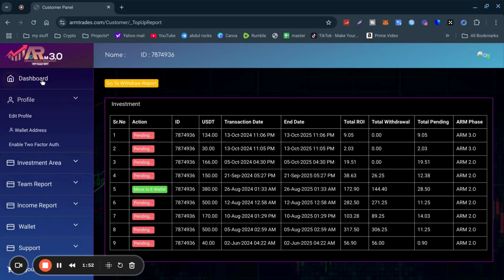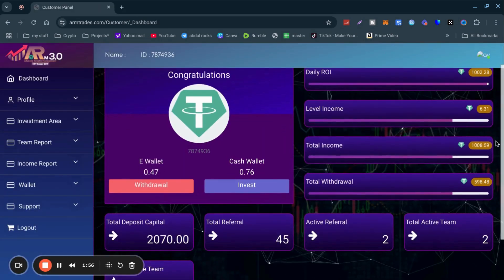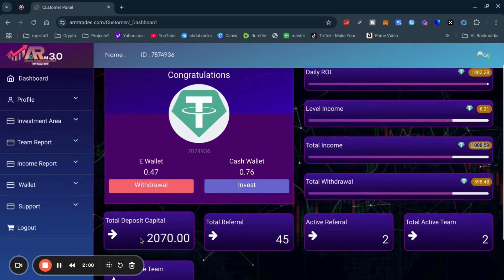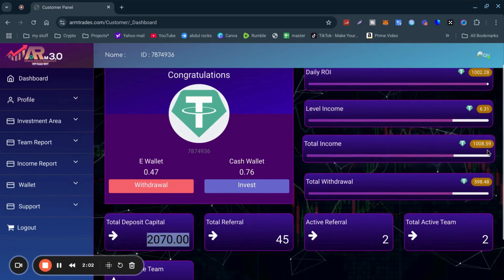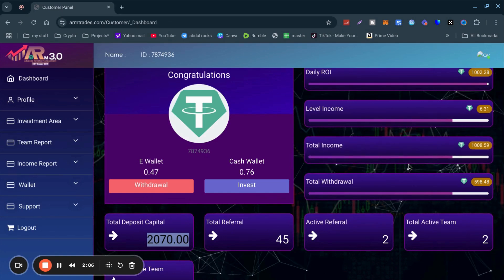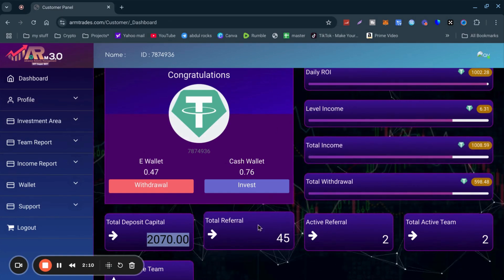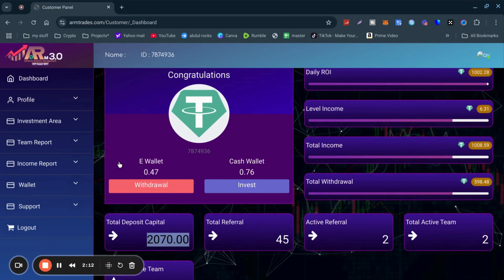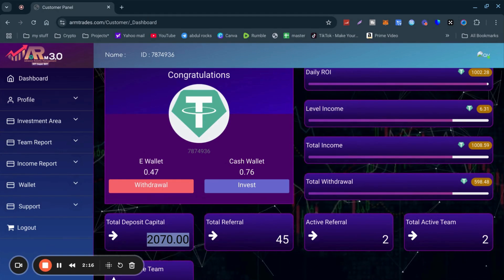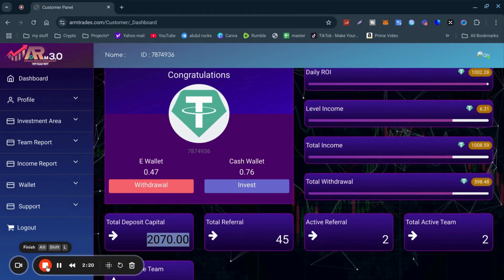If you want to get involved with Advanced Robotic Management, it's running very smoothly. Total income so far is around a thousand dollars, so I'm halfway to earning back my return on investment. The link is at the bottom of this video. The minimum deposit is thirty dollars, and the minimum withdrawal is twenty dollars. Thanks for watching and I'll see you in the next one.